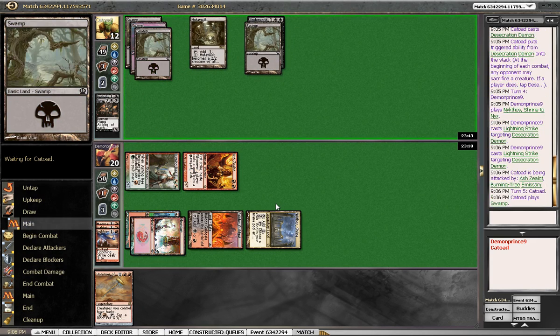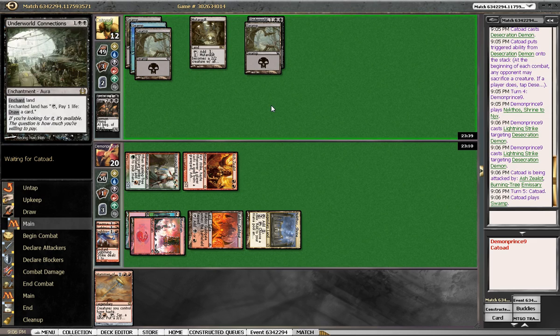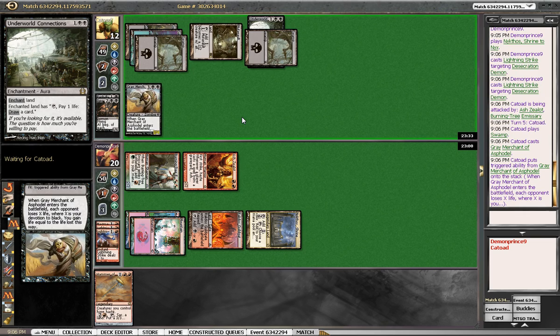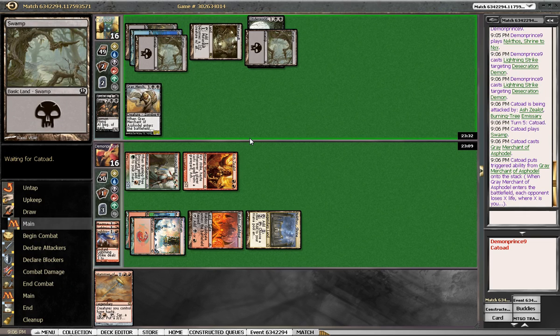The second Desecration Demon — I don't think we're beating that. Grey Merchant's pretty good too. Can't attack with anything. Pretty good — for us.